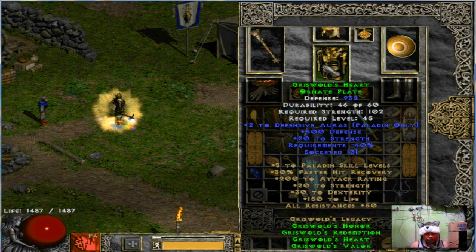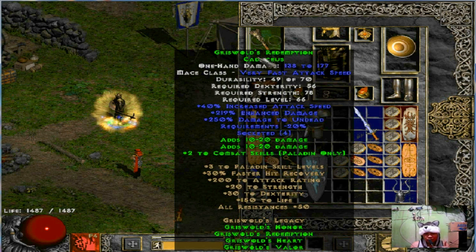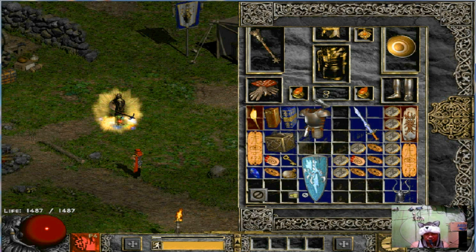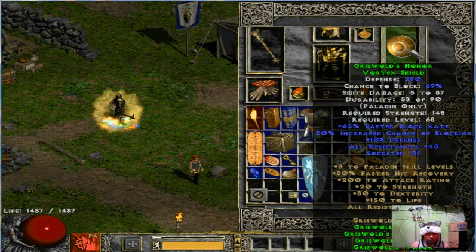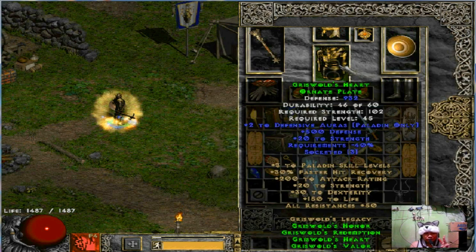In my opinion, the hardest item set you can find — number one is Caduceus, it's very hard. Number two is the shield — this world Honor Vortex Shield. Number three is this world Power Corona helm of the paladin set, okay.